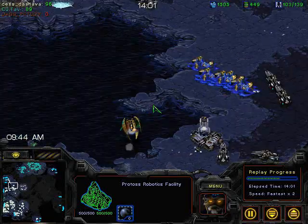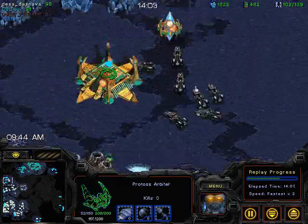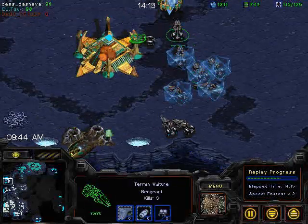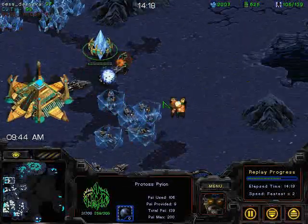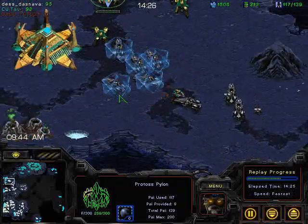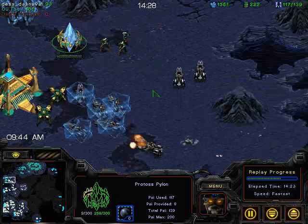Those first two goons got taken out by the mine, the other was by a tank. He's stacked those units, which means these buildings aren't going to go down as quickly. But if he's only going to send three guys to defend — here's more coming.